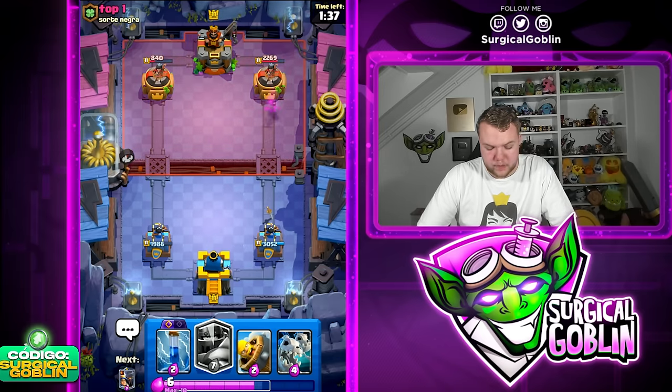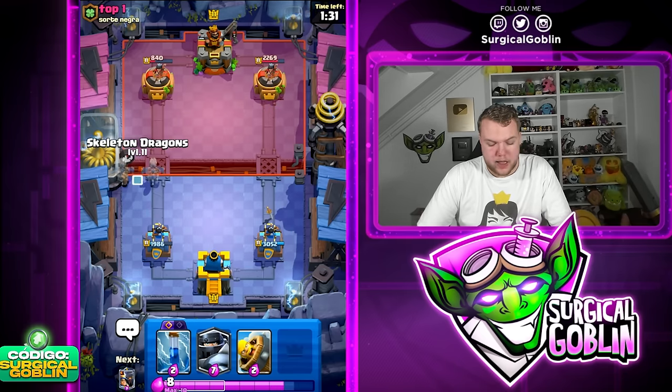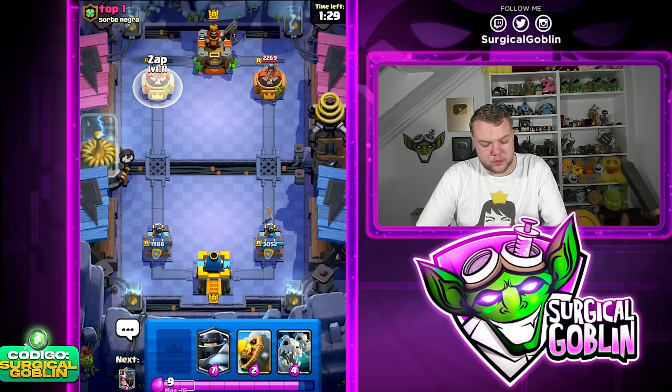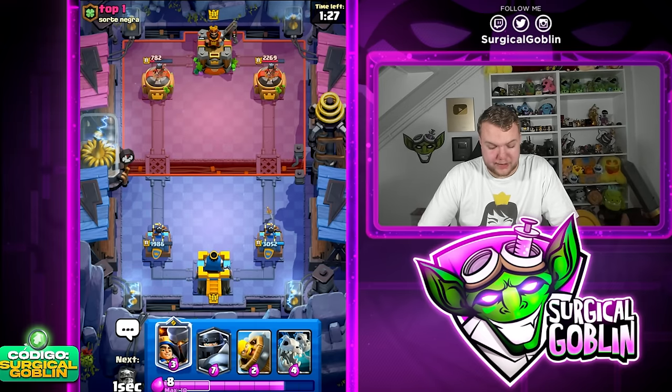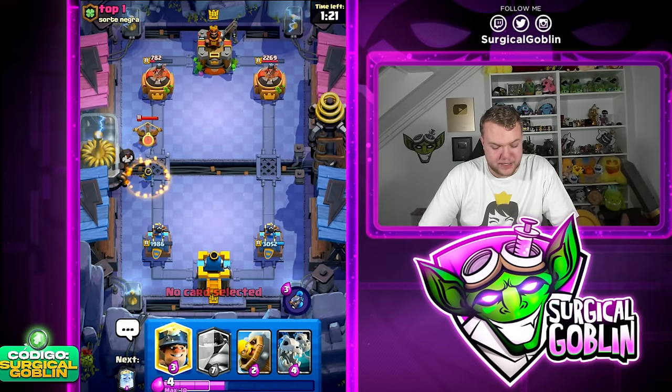It's nice to start cycling the Zap to cycle towards the evolution. It's fine — shouldn't be a big problem. Very good start. He went kind of aggressively with the X-Bow — I just let it lock on, went with Skeleton Dragons on top, and now I can get a very good situation going on both lanes. He goes with X-Bow again.